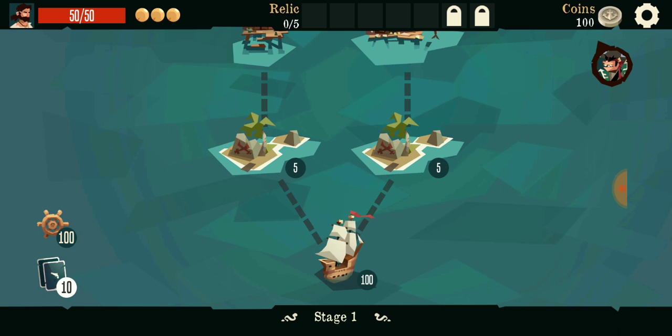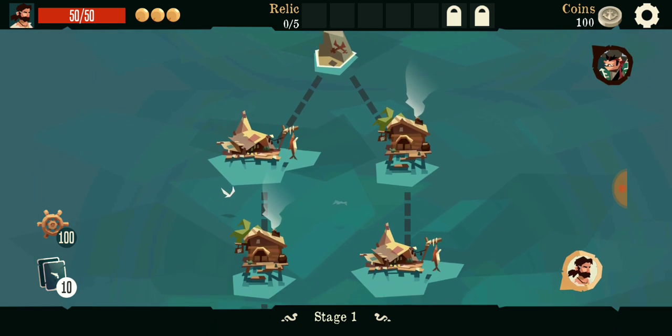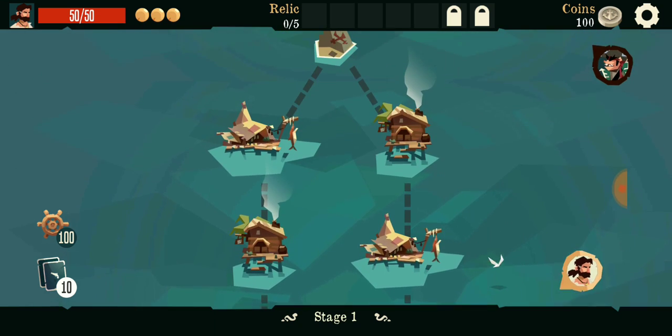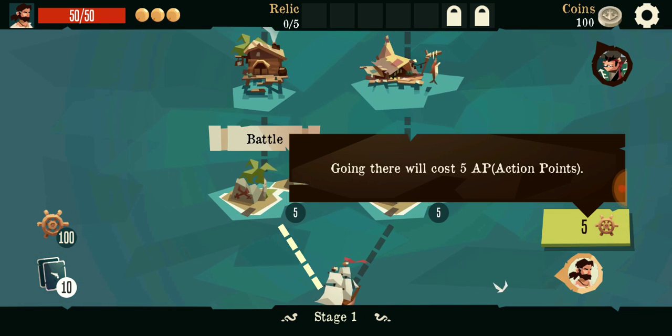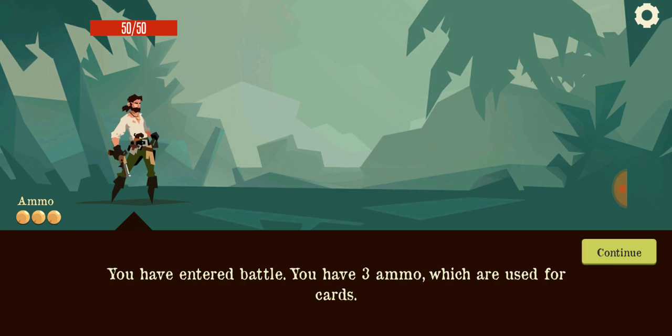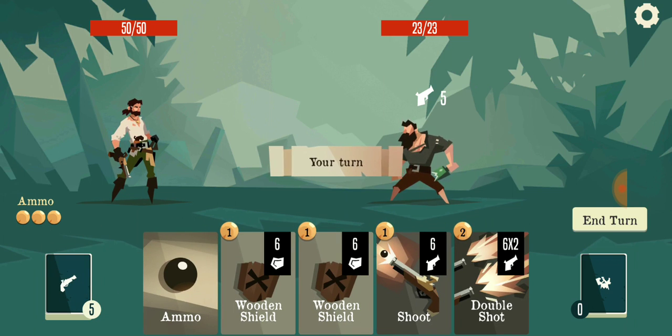Like always, they have different paths you take. Okay, so very basically the energy system - you have three ammos which are used for cards. The first hit will do five damage to me. Pretty much like Slay the Spire but with pirates.